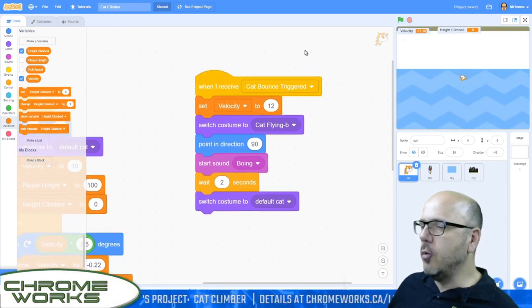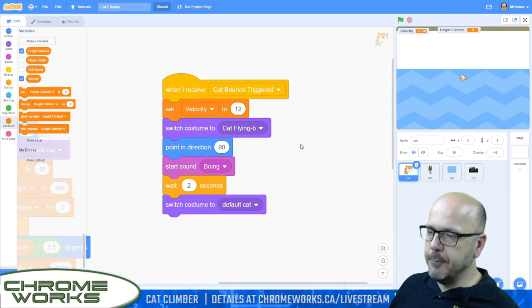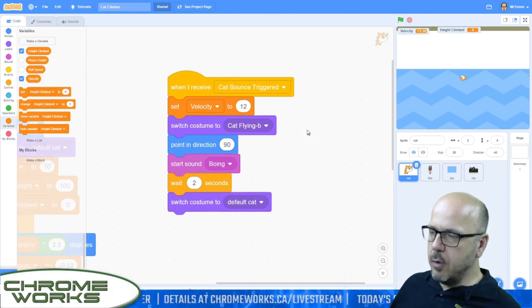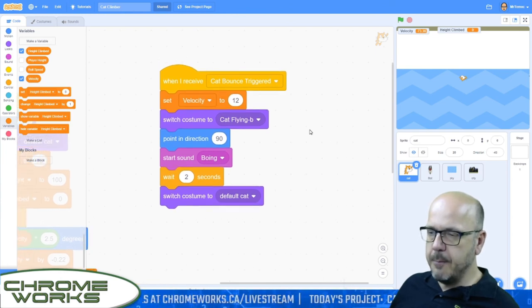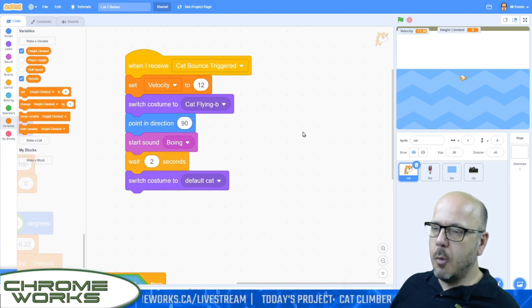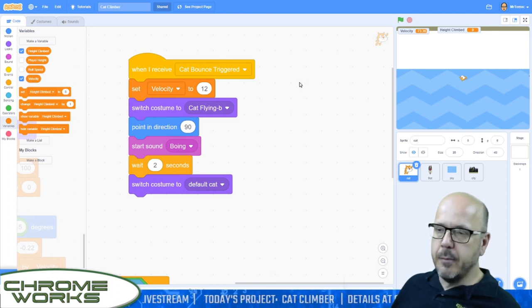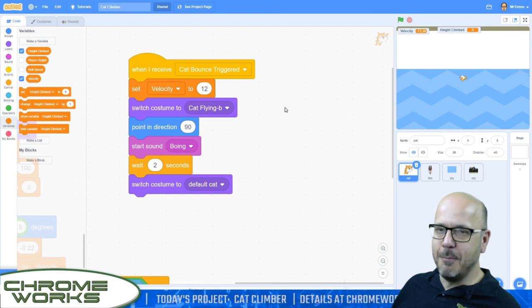I've also realized we need one block in the main script that was very important for going up and down properly. Right under the change velocity block, we're going to change player height by velocity. So every time the software goes through this loop, it will change your height depending on what our speed is. Click the green flag — you can see that we start jumping up, velocity takes us down, and the sky gets whiter as we go underground. Clicking the when-I-receive block simulates bumping into a bat — every time we do it we get a bump to our height, the background gets darker as we go higher, and eventually we'd hit the ground and the game ends. That's it for part one — part two is releasing right away on YouTube at Chromeworks Tech Training or at chromeworks.ca.